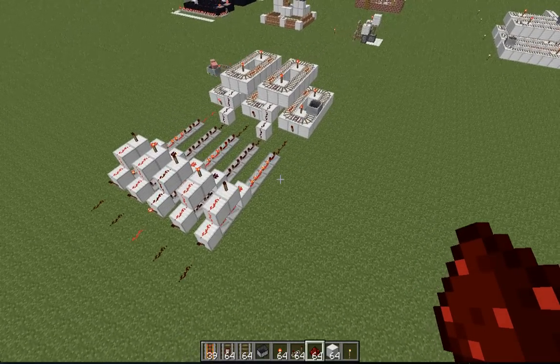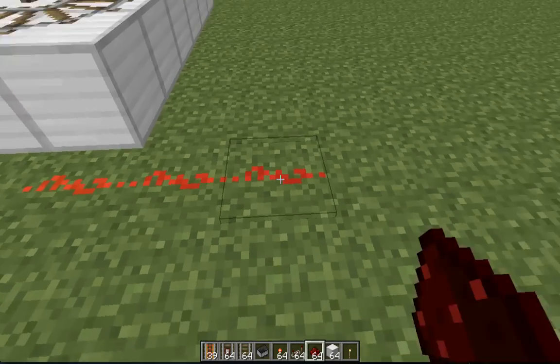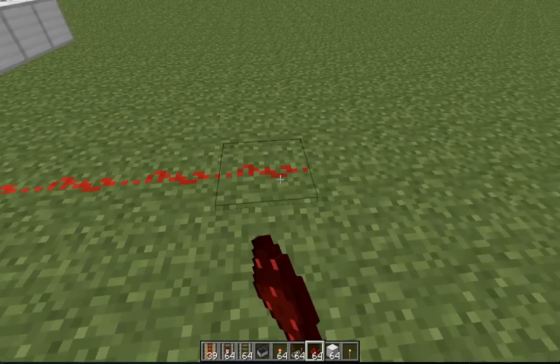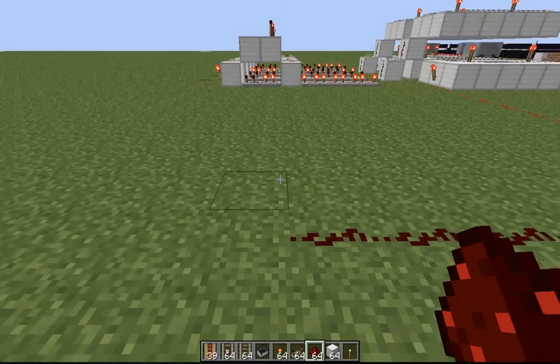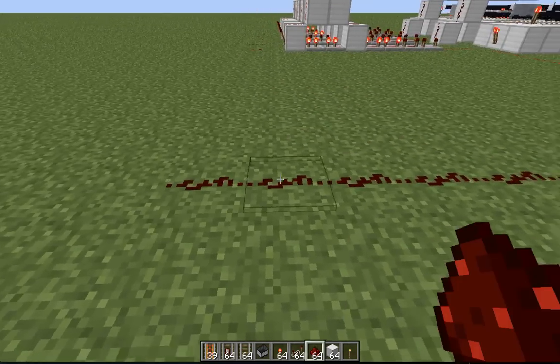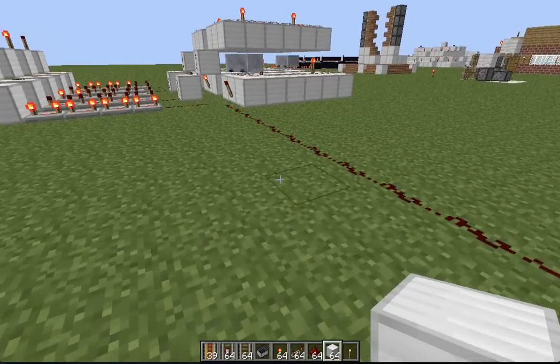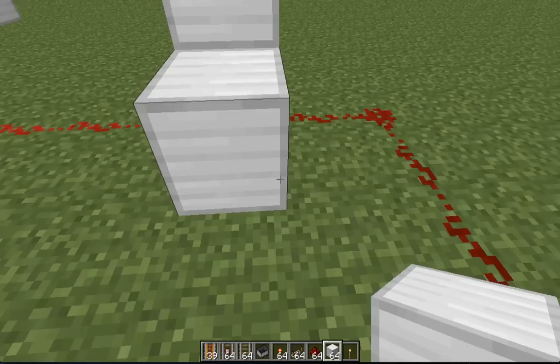To add this in, you want to put out eleven pieces of redstone — one, two, three, four, five, six, seven, eight, nine, ten, eleven — and then build out some blocks. You want to keep it in the same order as the ones you see ahead of you. So you want to do it every two to give you ample space.